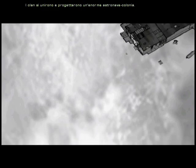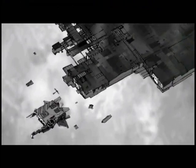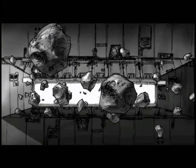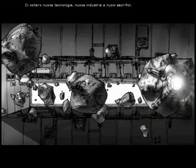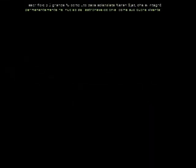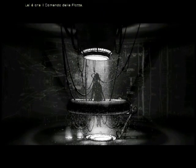The clans were united and a massive colony ship was designed. Construction would take 60 years. It would demand new technologies, new industries, and new sacrifices. It would allow yourself permanently integrated into the colony ship as its living corps. She is now fleet command.